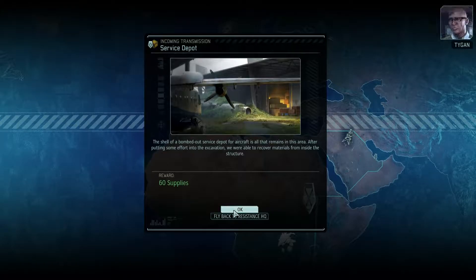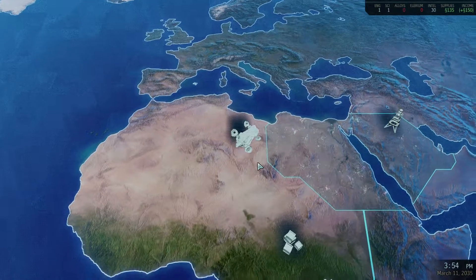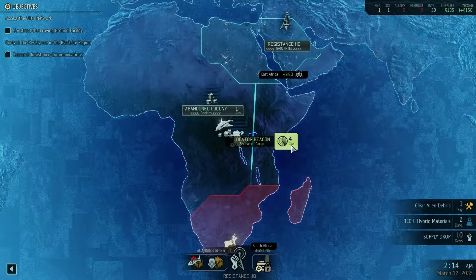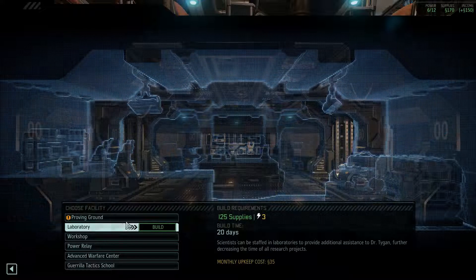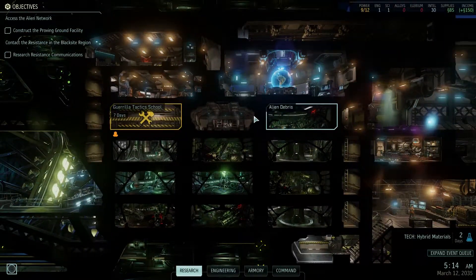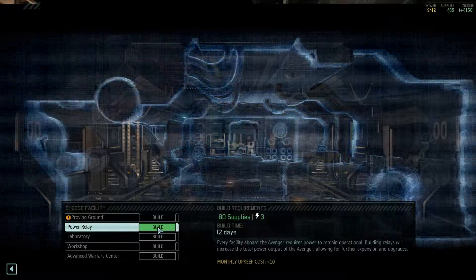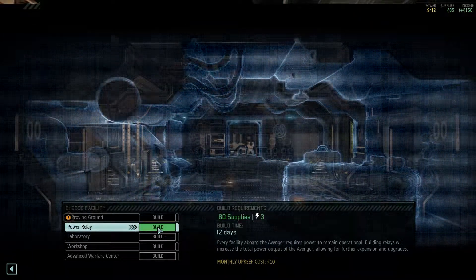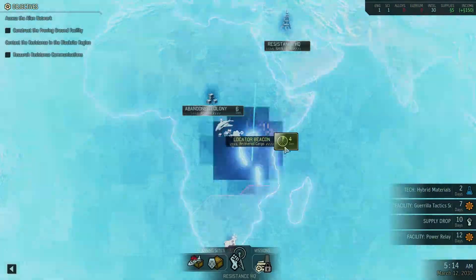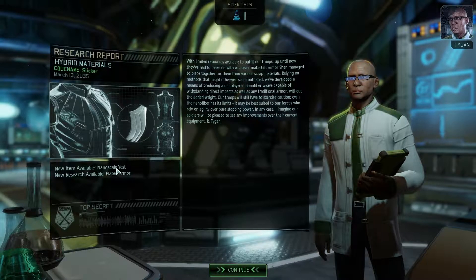Six hours — that's the supplies. I'm not going to do that now; I want the locator beacon. Because I think there will be a mission very soon. Let's see the room. In this one, I am going to build the Tactics School. I'll send word when it's up and running. I could go for the Power Relay immediately, but I don't need that. I could save some time. I am basically broke now, but I think I saved some time. Hybrid Materials it is. Plated armor.